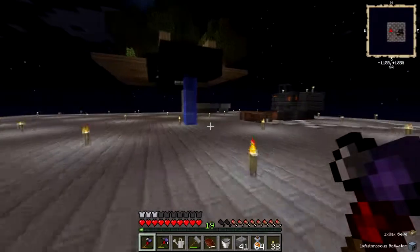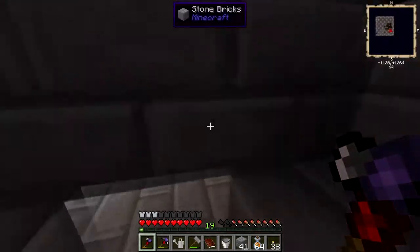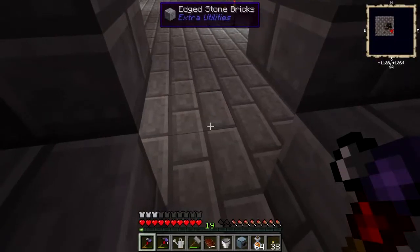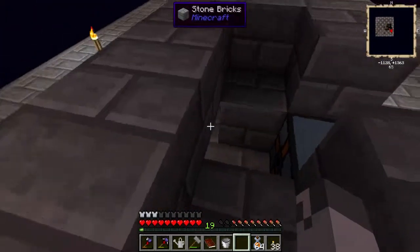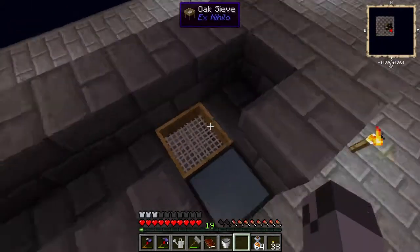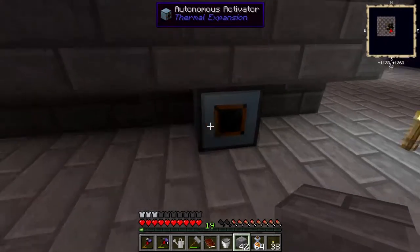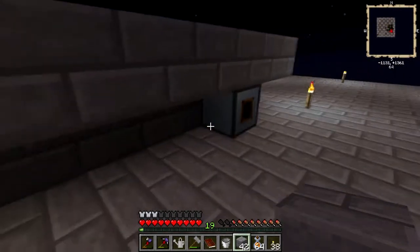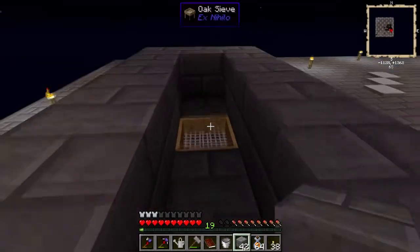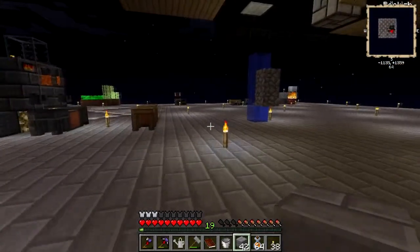These two things I'm gonna need. The autonomous activator goes in here — it's facing the right way. The sieve goes here, and I can put a block over here. So this means whatever I put in the autonomous activator will go to the sieve and it will automatically be sieved.